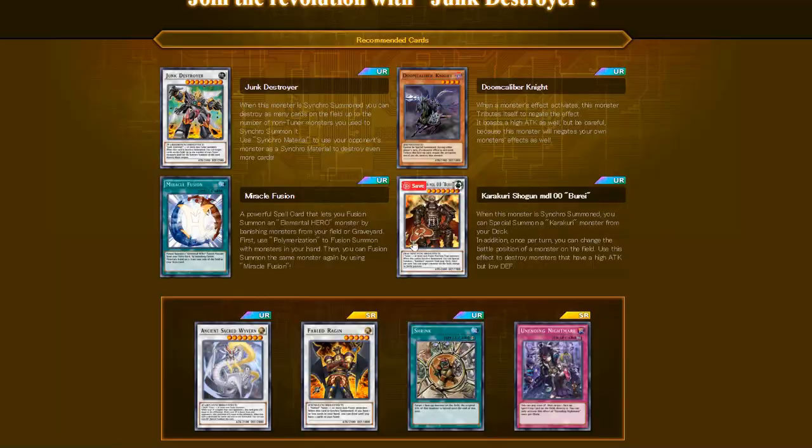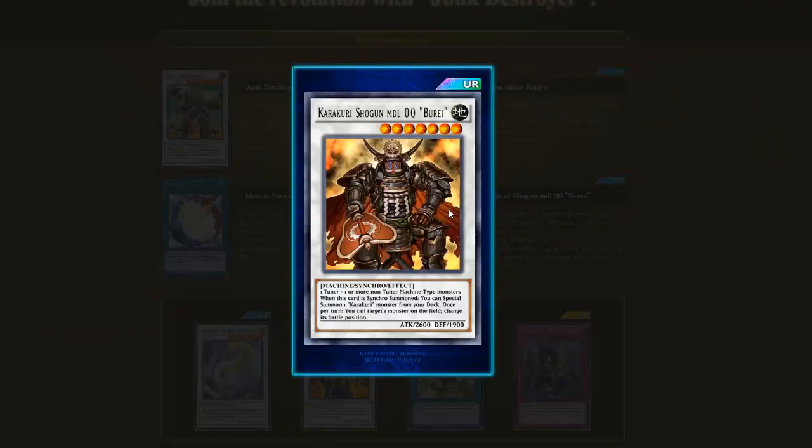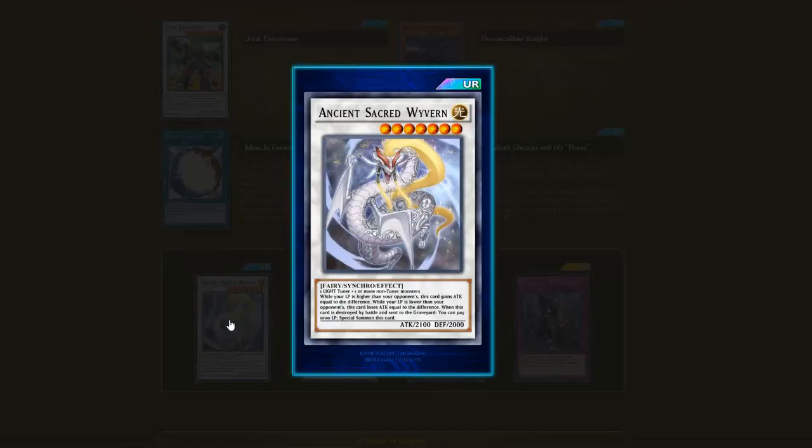The next one: Karakuri Shogun MDL-00 Beret. This is one of the better Karakuri monsters. With this and a Level 8 you're able to do a ton of different OTKs. I think it will do a ton of damage when it comes out and it's able to manipulate any monster's attack position. Overall it's a really good card to look for — Karakuri Shogun MDL-00 Beret, a Level 7 Synchro. Ancient Sacred Wyvern — if you're running a lot of Light monsters and have a tuner in your deck, you might want to run one. In the TCG it was run with Lightsworns.